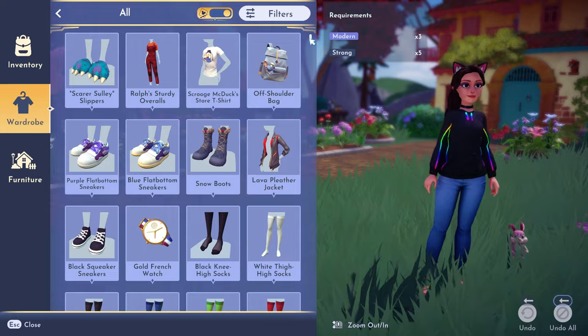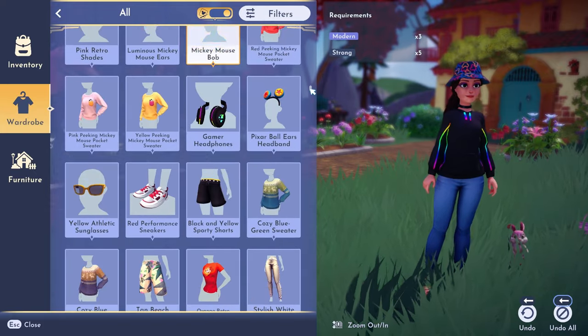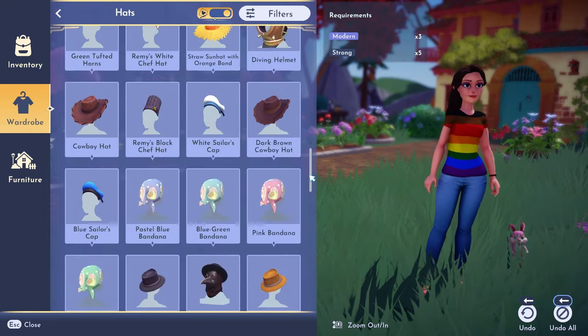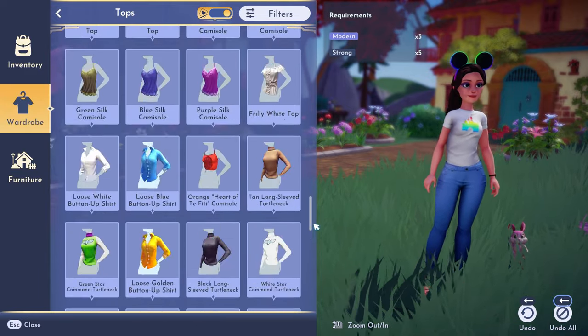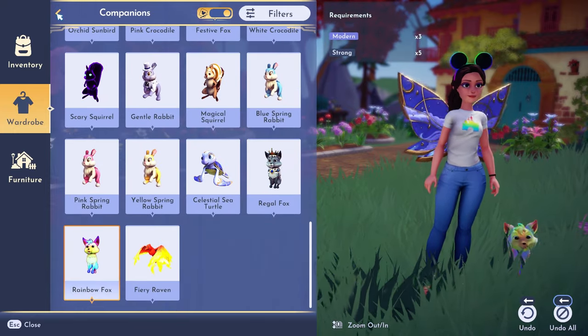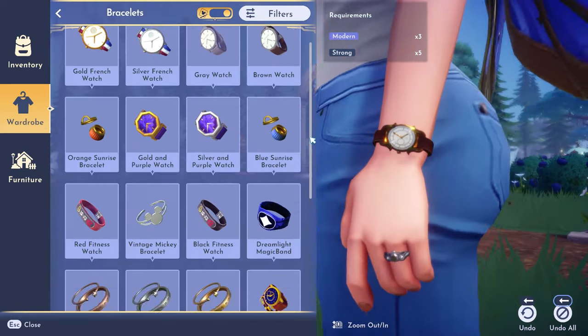I kind of just started throwing different pieces on my character to try to come up with an idea of what I wanted to do. I really like this t-shirt with the rainbow castle on the front. You could use one of the pride t-shirts if you like — we did get codes for those that I can put in the description box if they're still valid; I think they are and you can grab those for free. Otherwise there aren't really a lot of rainbow options, so this one is going to take some creativity for sure.